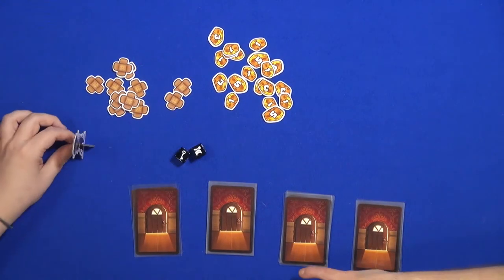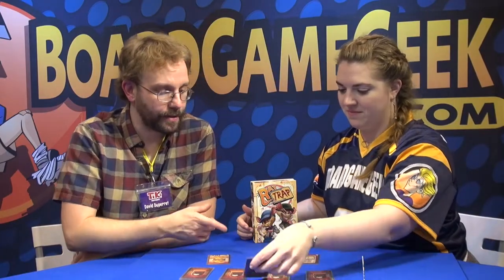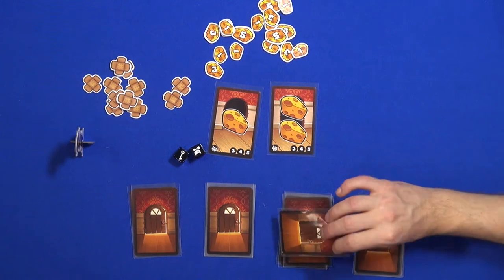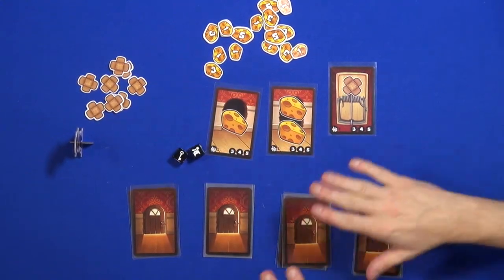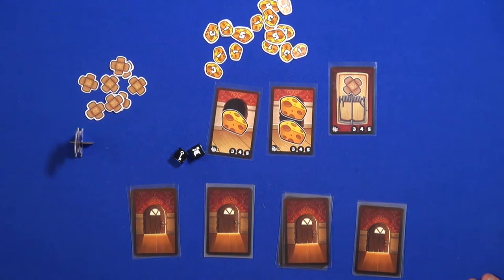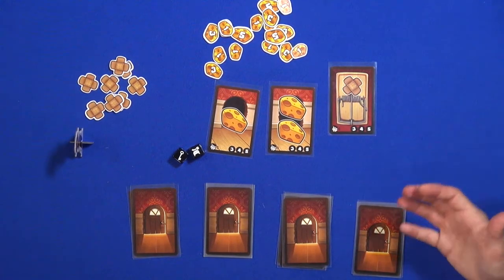The cheese — which means the points in the game — is represented by this kind of card: one or two cheese. That's what you're looking for. Traps are what you try to avoid. Each time you draw a card, if it's a trap, you have to take a scratched band-aid. If you have three band-aids, the game ends and the player with three band-aids loses their cards, while the others count the cheese they have at the end of the round.